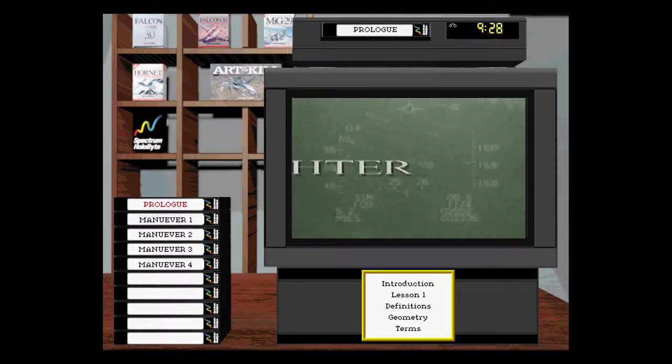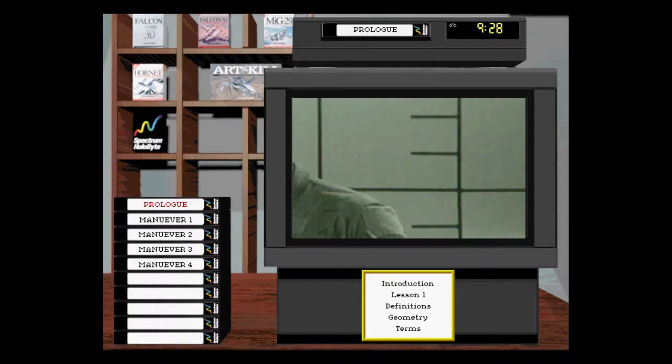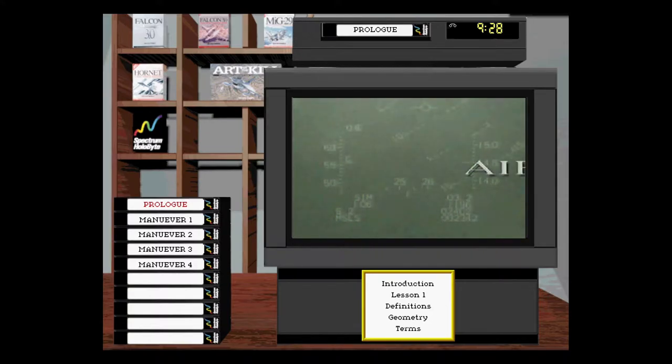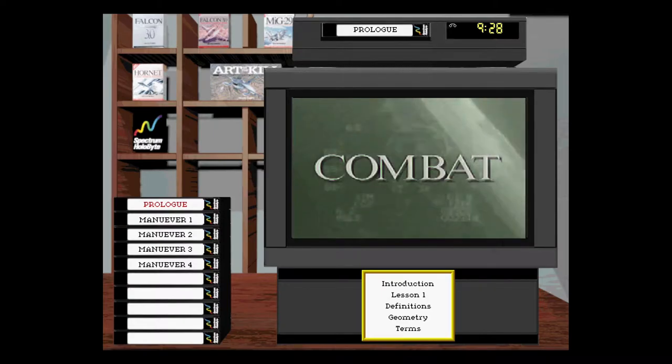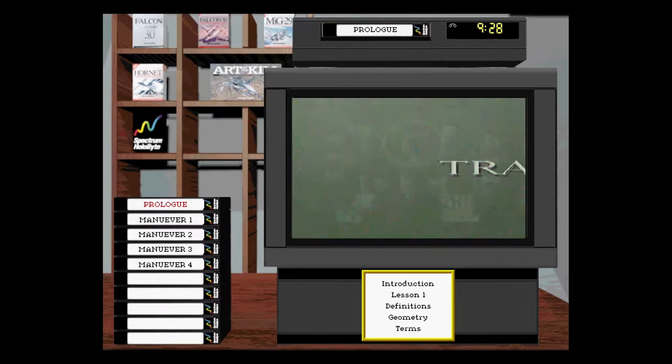We've got a pair — engaging on the nose. Nothing good will happen to you without detecting the bandit. There's one to my right, one to my left. I'm taking the guy on the left. Bandit turns — we've got to solve our problem. Looks like he's converting on us. I got him off the left wing at 16,000 feet — about 6 miles now.